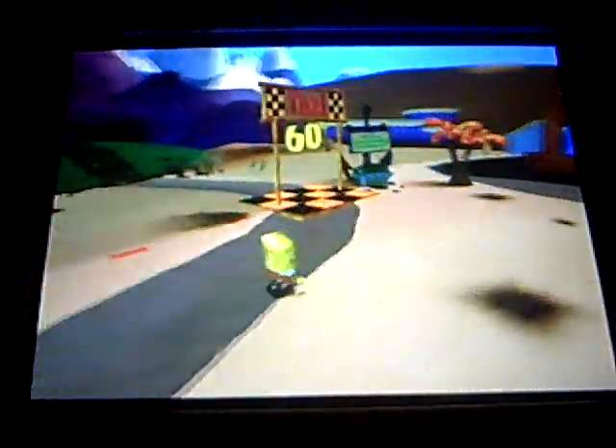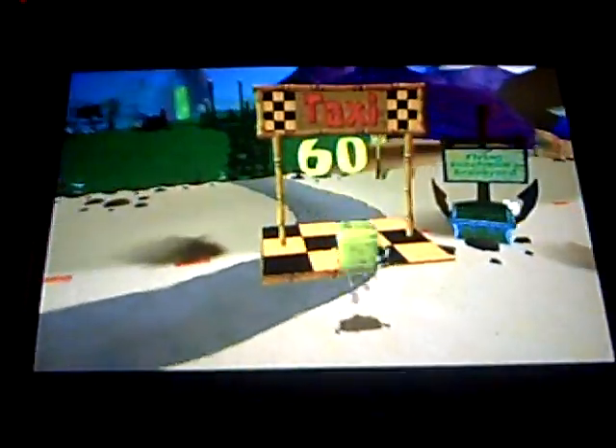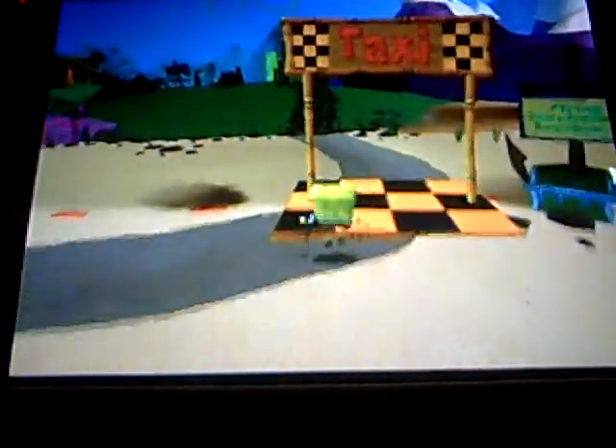Back with the next part of our SpongeBob walkthrough — it's the Dutchman's Graveyard. Semi-final area. Next area is the Chum Bucket, then we're done. Seventy-five spatulas, three quarters of the way. The graveyard of ships. Somewhere among this haunted mess, a fearsome specter awaits.